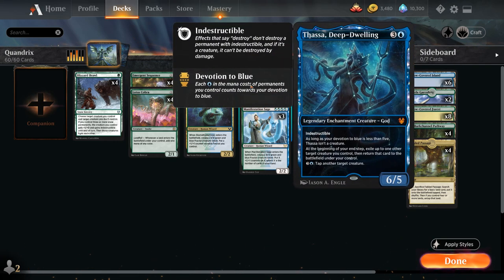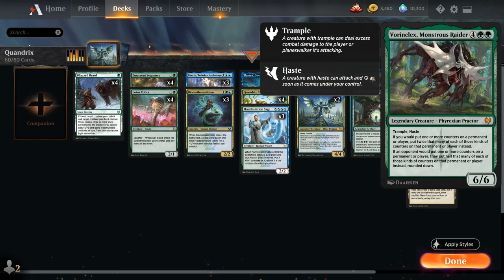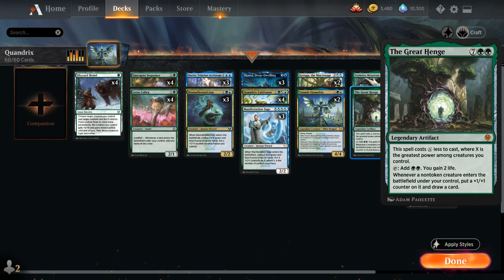Keruga is also a great flicker target for Thassa when we need to draw even more cards. At six mana, two copies of Vorinclex Monstrous Raider — a 6/6 legendary Phyrexian with trample and haste. If we would put one or more counters on a permanent or player, we put twice that many instead, which is very synergistic with our fractal tokens. Opponents put half as many counters rounded down — great for shutting down planeswalkers entering with half loyalty, sagas that can't level up, and opposing +1 counter synergies. And topping off our curve, two copies of the Great Henge as another card draw engine.